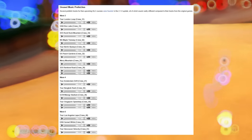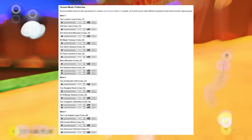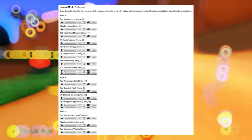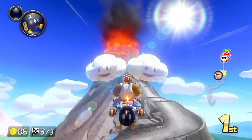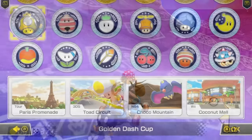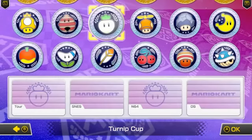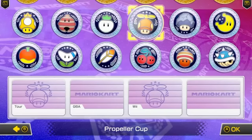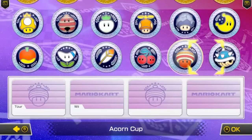Some early-in-development music for tracks was also found in the files when Wave 2 dropped, giving players a preview of what was to come — and looking back, these all came to surface in the end. There's also the prefix datamine that was found in the game's files after Wave 1 released. This identified what game in the Mario Kart series each new track would be from. It was 100% accurate for Wave 2 and almost for Wave 3, but was switched up slightly as things progressed.